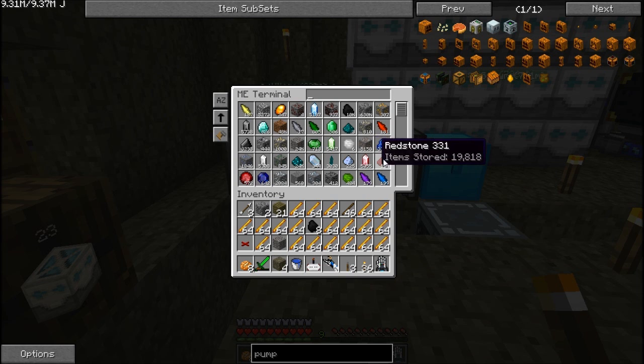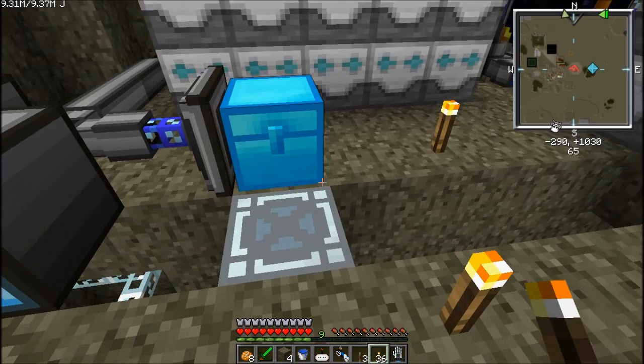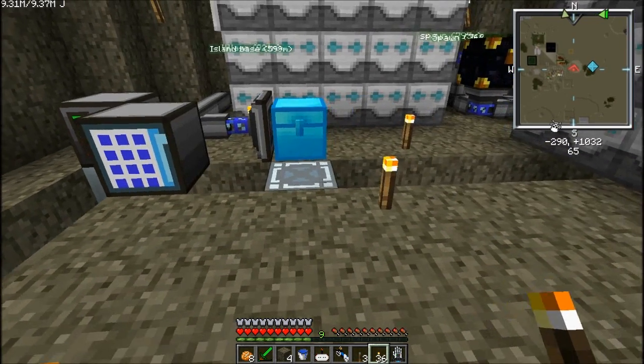This is all the stuff we've gotten out of that bore. Five thousand iron ore, et cetera, et cetera, six hundred and thirty thousand cobblestone — which we're going to be using very shortly with industrial centrifuges and magma crucibles. We're going to be doing some fun stuff.